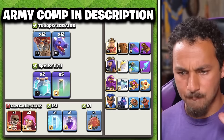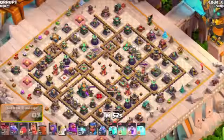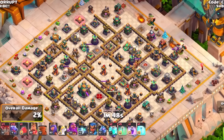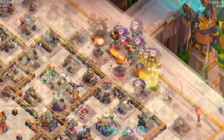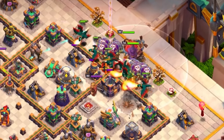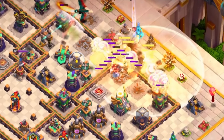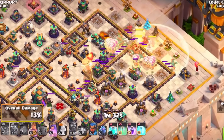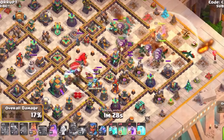Finally, we get to the best army: the Super Archer Blimp Dragon Spam. You're going to set the funnel on two sides, using your dragons to clear out the beginning stage — spamming all your dragons, Balloons, Warden, King, Queen, and your Battle Blimp. This is all going to use an Eternal Tome early with the Healing Tome to keep all your dragons alive, and the same for your Balloons to look for any traps.